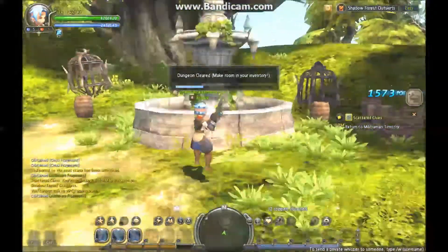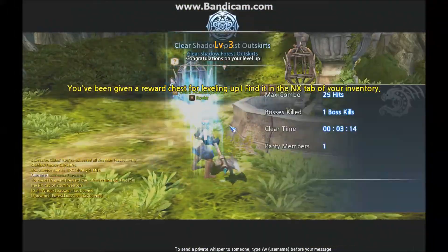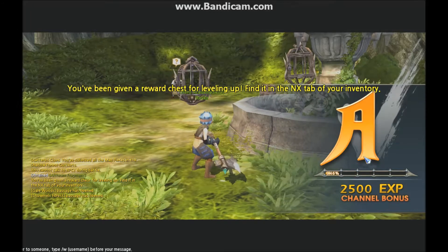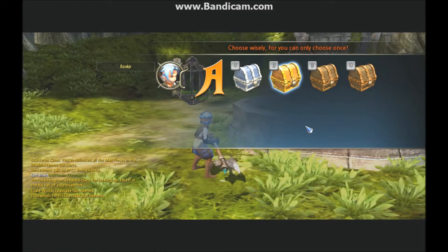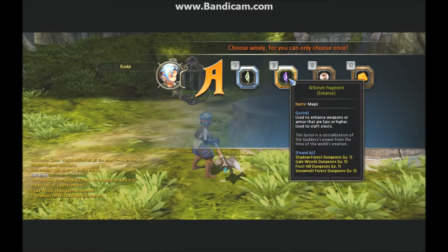You'll see a timer up here. Level up - level three! You see your points, your rank. And then you get to choose. That's the first time I've gotten the gold one - first time. Althium fragment.